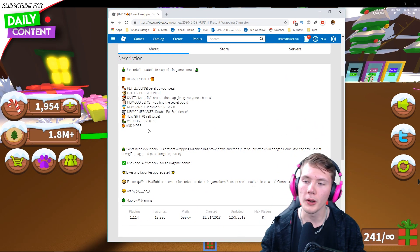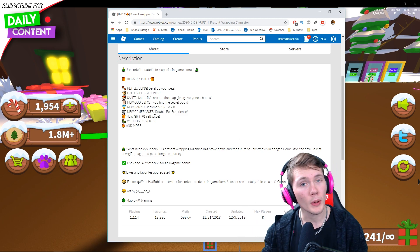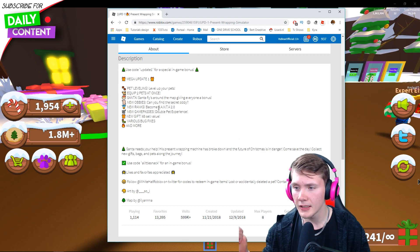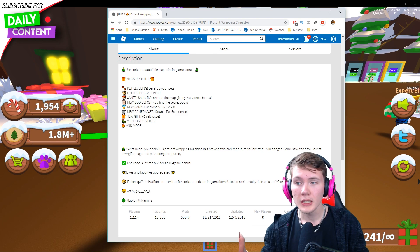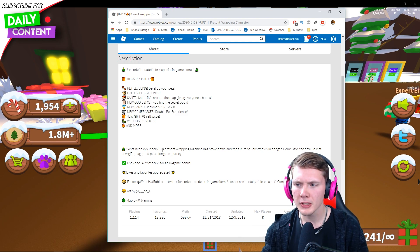So Mega Update 1. There's pet leveling — now you level up your pets. You can equip two pets at once. Santa will fly around the map giving bonuses to everyone, which is just a nice addition — it's like a server event pretty much.